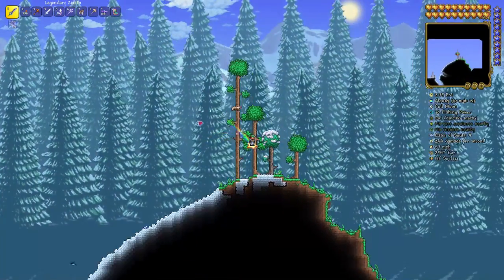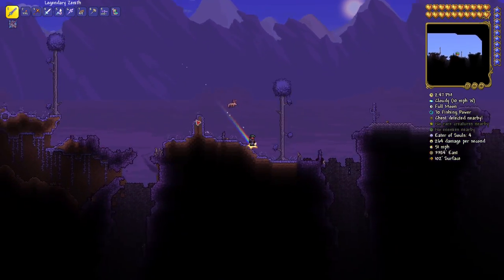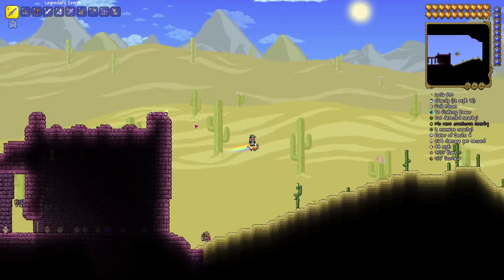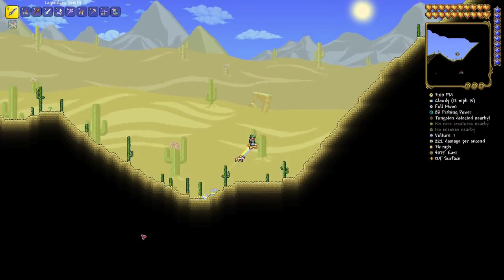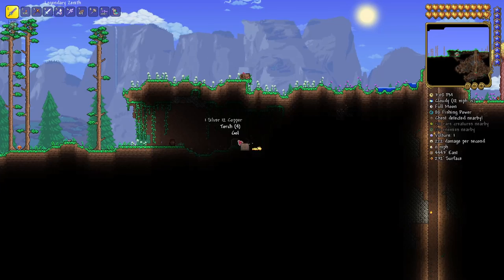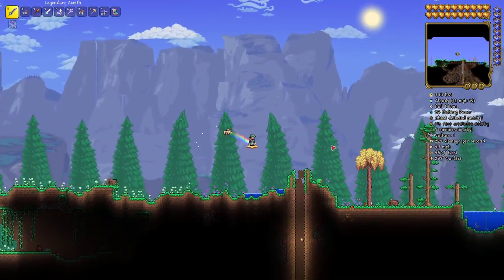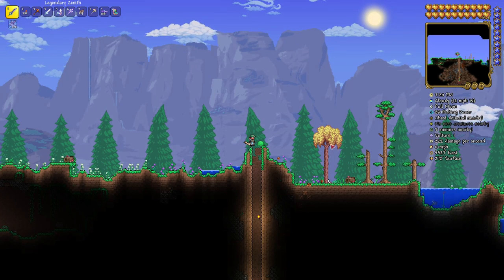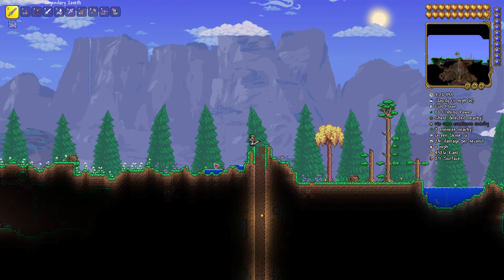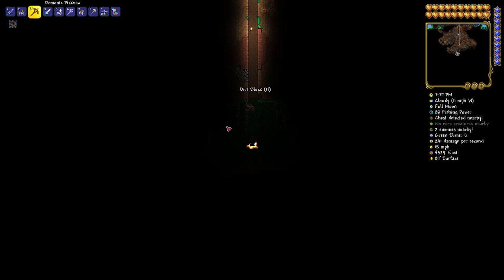We're moving to the right and we're looking for the enchanted sword, the fledgling wings, the star fury, and the finch staff. There's a sandstorm in a bottle and everything you'll need for the TerraSpark boots in this world. We're going to be at 4526 East by 271 Surface — drop on down, and there is your enchanted sword.